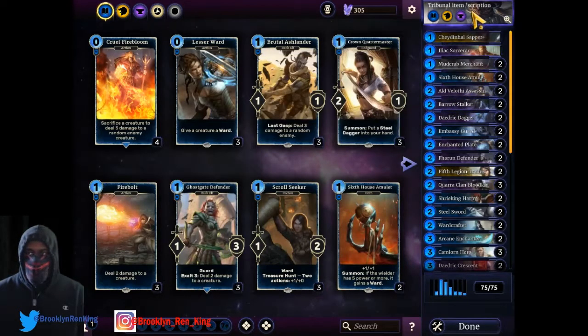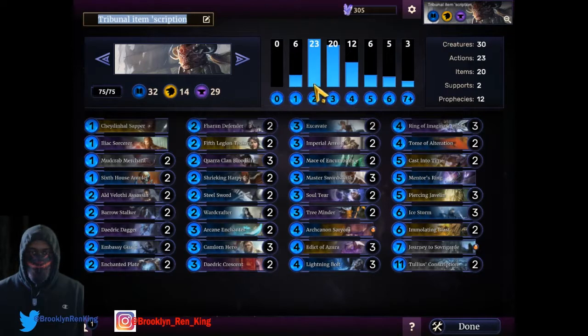Let me run down the items deck that I have. As you can see: 23 two-drops, 23 three-drops, 12 four-drops, 6 fives, 3 sixes. But 30 creatures, 23 actions, 20 items, 2 supports, 12 prophecies. As you can tell, with all those items and actions I'm really trying to stack the deck very early — I want to get as much power early as possible so my opponent can't use cards later in the game, because later on they'll be able to even out and control it more.